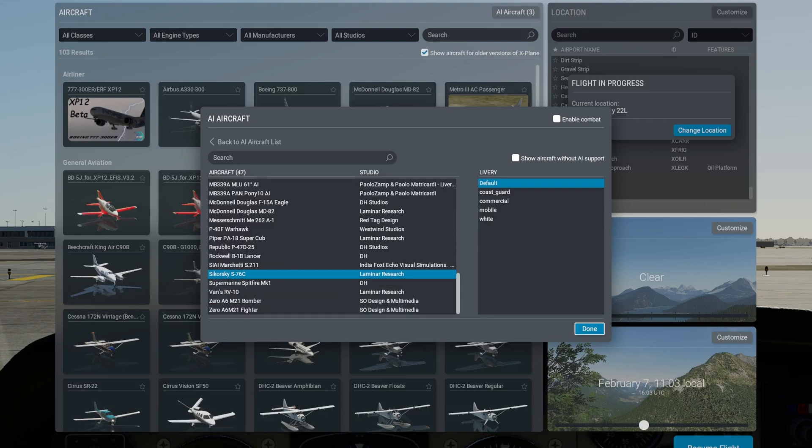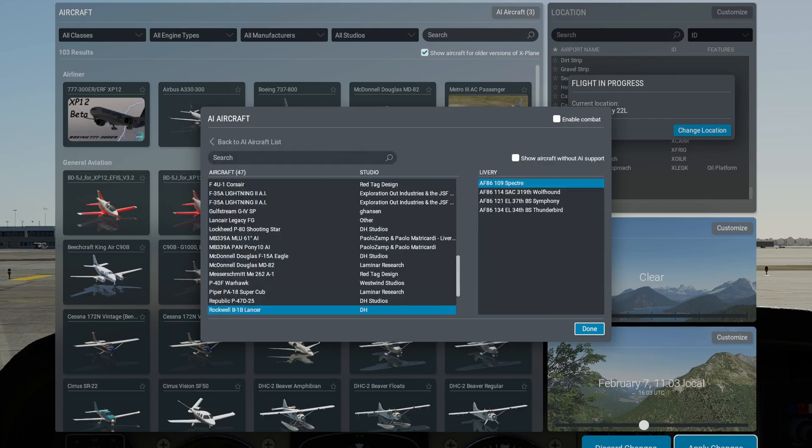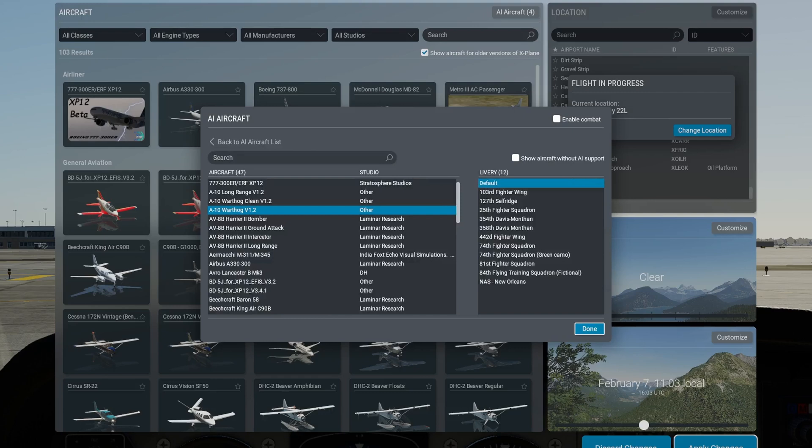You can edit what was automatically selected. By default there are three aircraft, but you can add more aircraft and you can change which ones you have — they're all ones that are in your list of aircraft. So you get the idea of how it works.